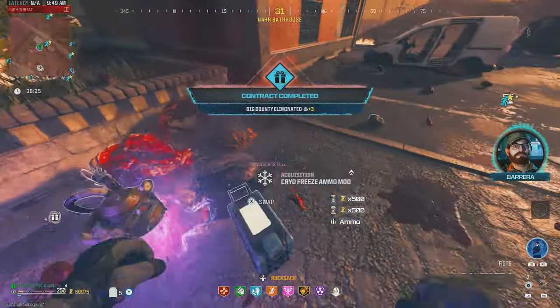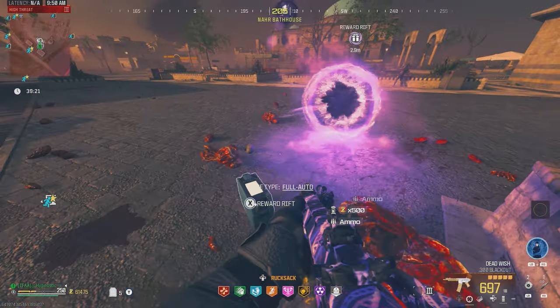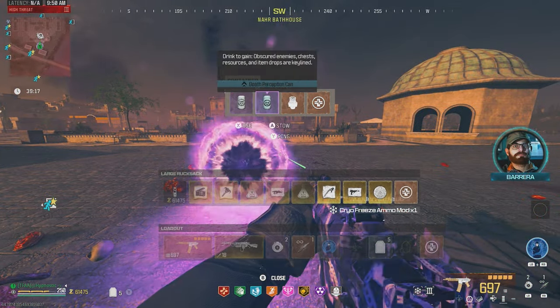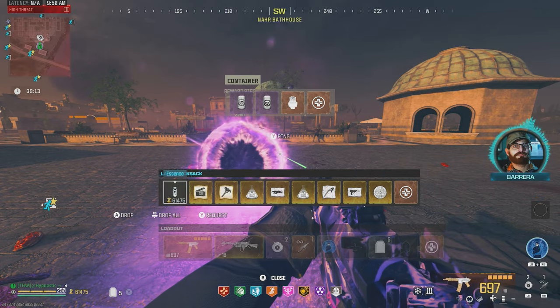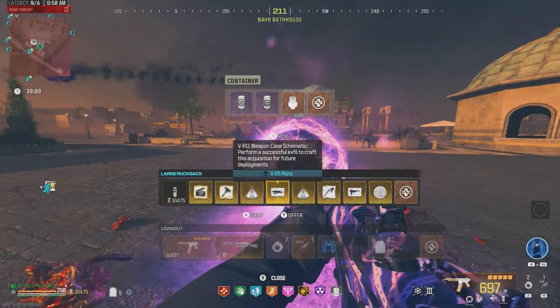That second mega died as well — he dropped a Wonder Waffe for us. Cryo Freeze — I'll throw that on, why not. We got just a few perks, a three-plate, and a self-revive, but we have no space in our bag.